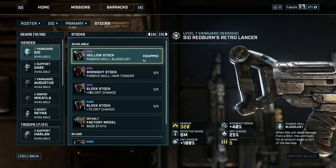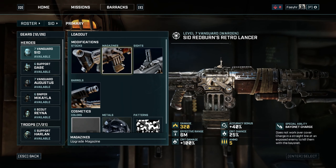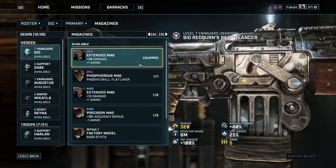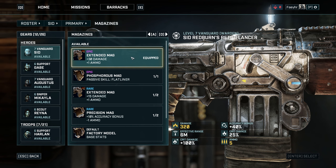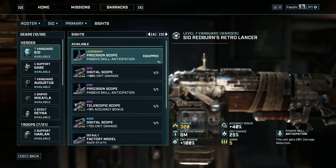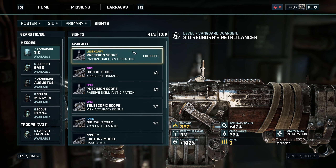If you reach level 7, then learn Free Bayonet and Executioner. You'll get one action point after you kill an enemy with a Bayonet charge, and with the Executioner skill you will deal an additional 30% damage to enemies with less than 50% remaining health. Those are the skills that I learned for my level 7 Vanguard Warden.